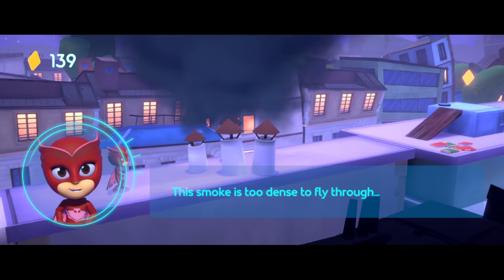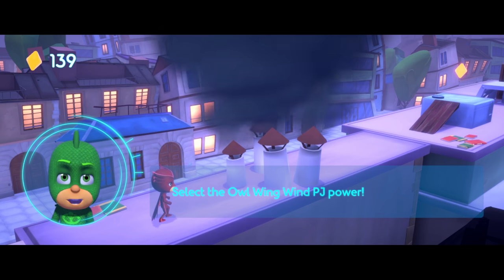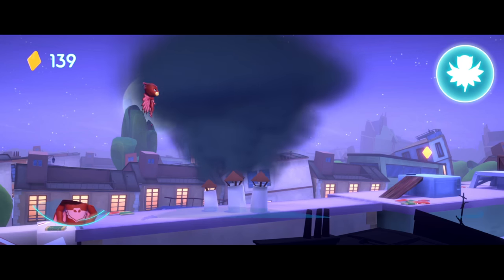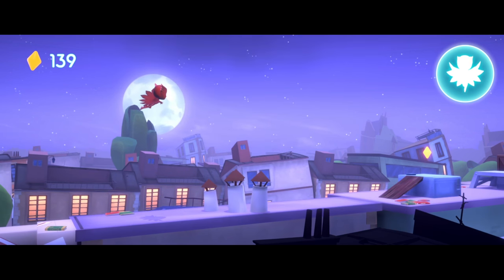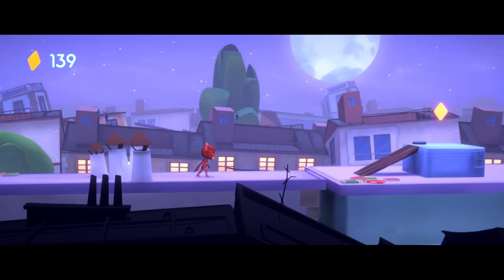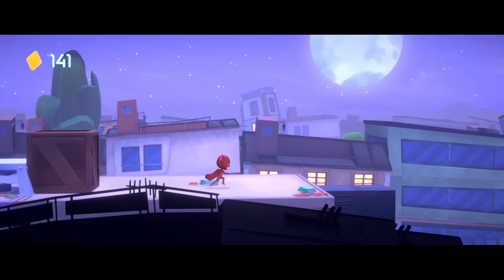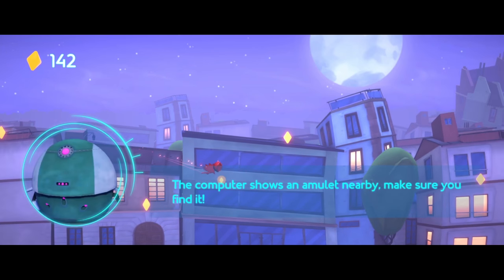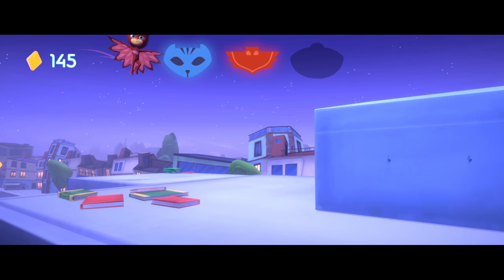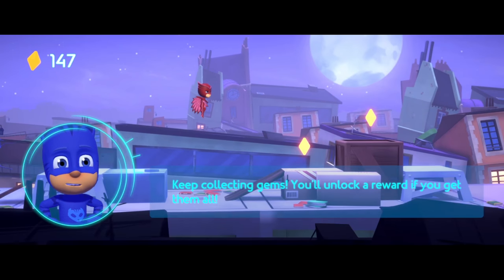This smoke is too dense to fly through. Owlette, you can use your Owl Wing Wind to clear the smoke. Select the Owl Wing Wind PJ Power. Owl Wing Wind! Great, now I can finally continue. The computer shows an amulet nearby — make sure you find it! Keep collecting gems — you'll unlock a reward if you get them all!